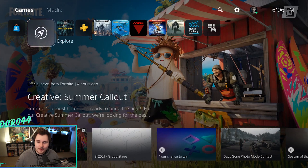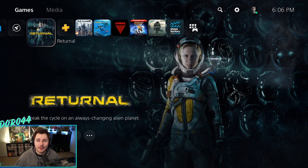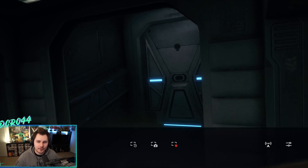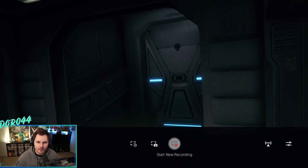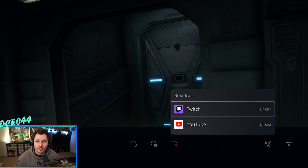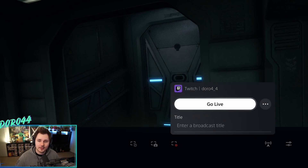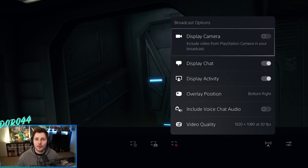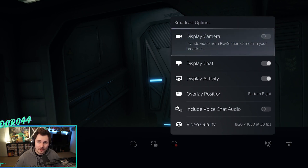If you have a PlayStation 5 and want to stream from that, it's pretty much the same concept. On your PS5, first pick the game you want to stream. Once you're in your game, click the share button on your controller, go over to the right where you see the broadcast symbol, click on that, then click whichever service you want to stream to. Click on Twitch, then before you click "Go Live," go to the three dots on the right side, click that, and click "Broadcast Options." If you want your face shown, you'll need the PS5 camera — it's hard to find right now, but that's the only one you can use.